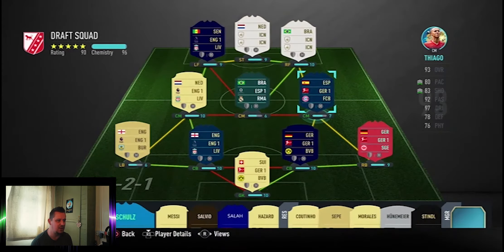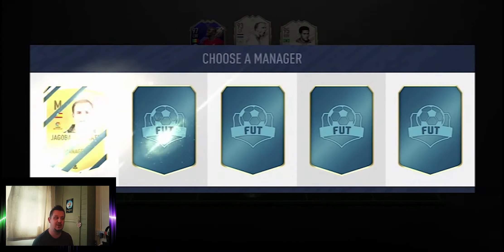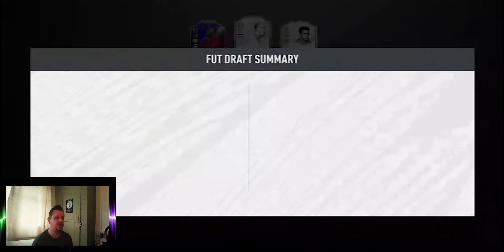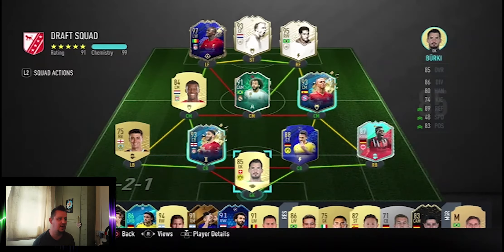Marcelo and Thiago are slightly off chem, but the whole defence other than the right back playing left back are on full chem, and the forwards are all on full chem. We've got some good subs. A Brazilian manager from the Bundesliga means Marcelo and Thiago get that extra bit of chem, taking us up to 99 chemistry on what I believe is a 91-rated team — confirmed. 91-rated team with 99 chemistry, and we get to try out TOTS So Far Thiago and TOTS So Far Joe Gomez.